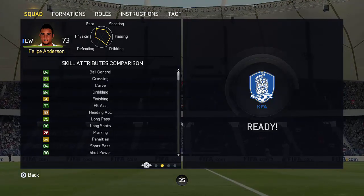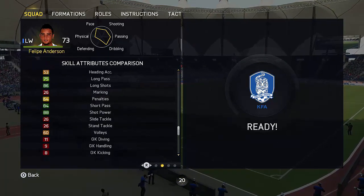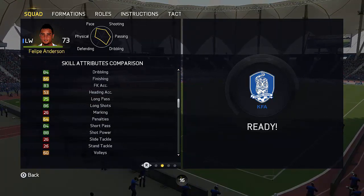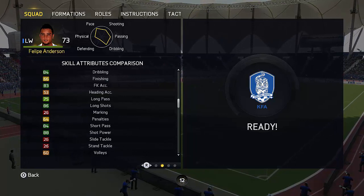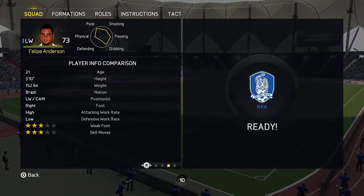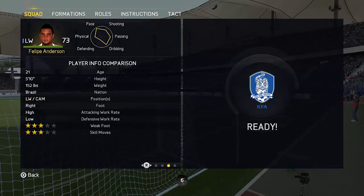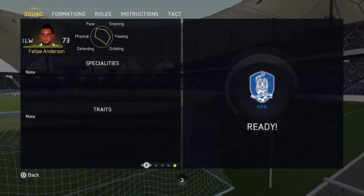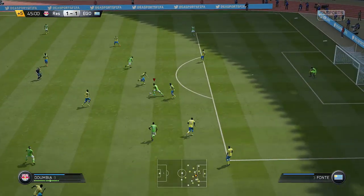He hasn't got the best strength, and 66 finishing is not the best for a winger — that does affect him a lot when you cut inside. If you're going to shoot with this guy, go for the power shot. His long shots aren't too bad at 86, which is pretty good. Go for the power shots and beat the keeper that way, because his finishing is very inconsistent. He will finish occasionally but I found he finished some very odd chances and missed a few easy ones.